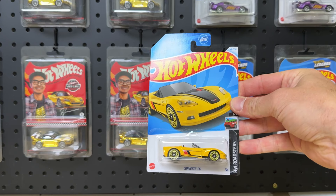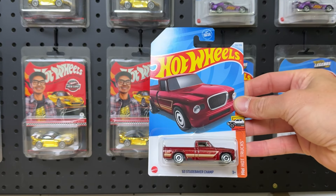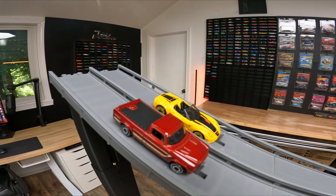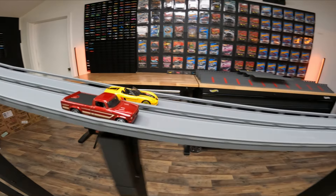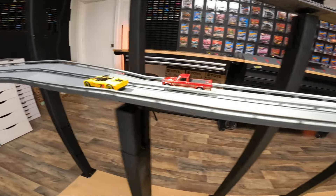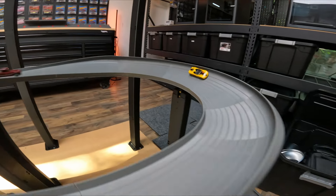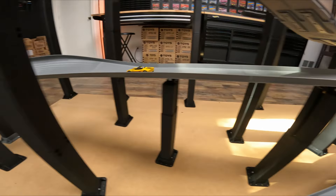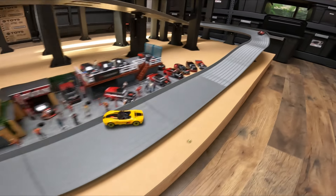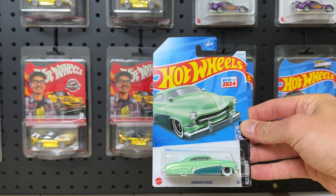Everyone knows red cars are faster than blue. We have the yellow convertible Corvette C6 versus the 1963 Studebaker Champ. The Corvette has a half-car head going into turn one. The Studebaker takes the lead but the Corvette is right back with the inside lane advantage. Down over the jump he goes, soaring, lands it smooth and is out of there. You'd hear that V8 rumble, but actually there is no car audio — no engine noise on these.